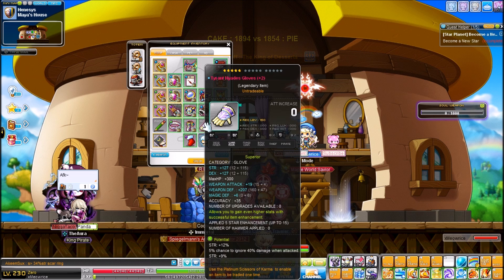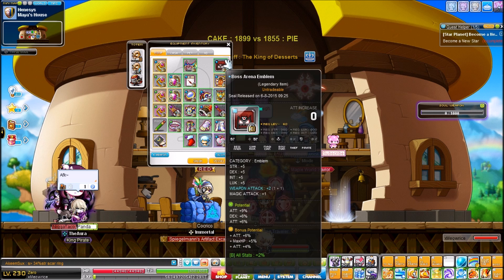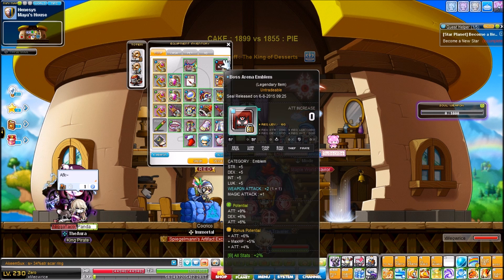My Tyrant Gloves are 21% strength at 5 stars, but they'll hopefully be 8 or 9 stars within a week. Phase hooked it up with a 5-star enhancement scroll — thanks for that — and I can't believe it worked in one shot. That was crazy. That video will probably be before this one.